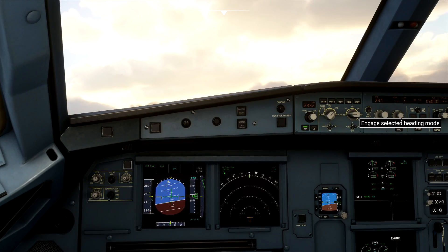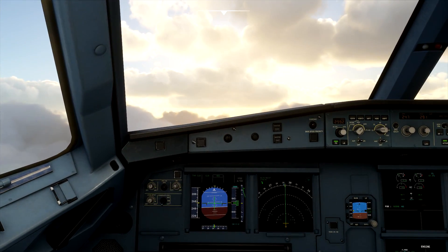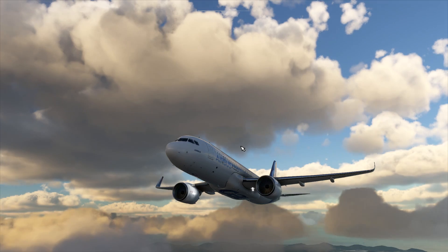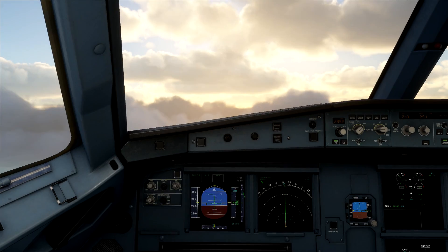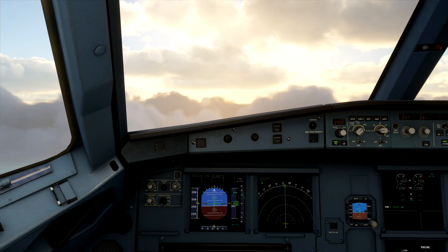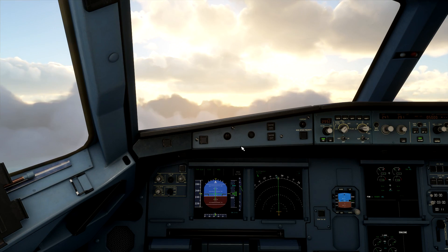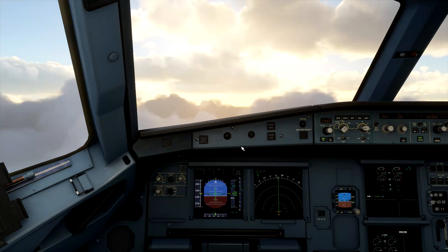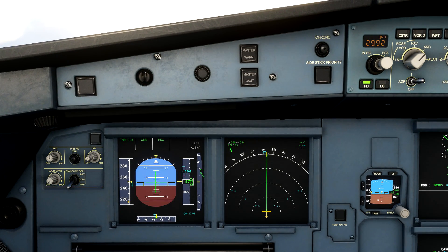Rolling wings level, leveling at 5,000 feet at right about 250 knots. It looks pretty good. The first thing we are going to test — I'll zoom in on the PFD so you can see — pertains to some of the protections and stabilities installed in the aircraft's fly-by-wire system.